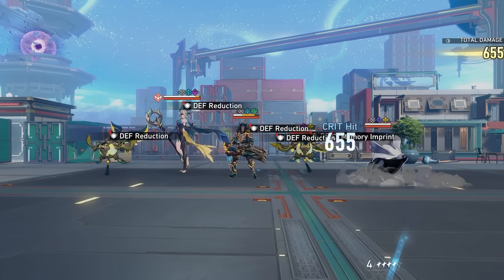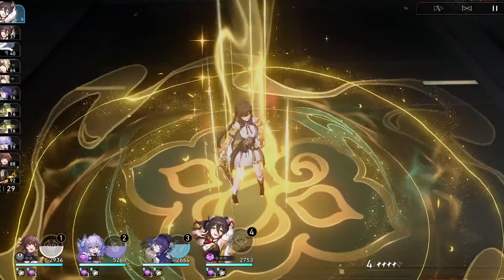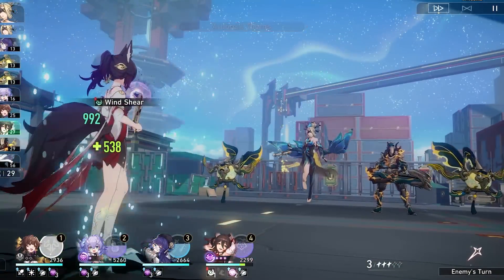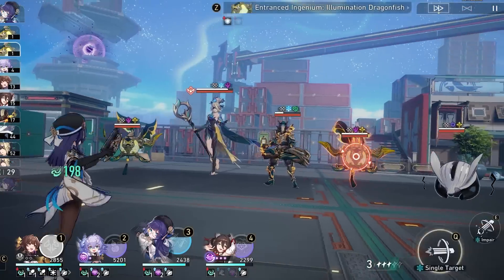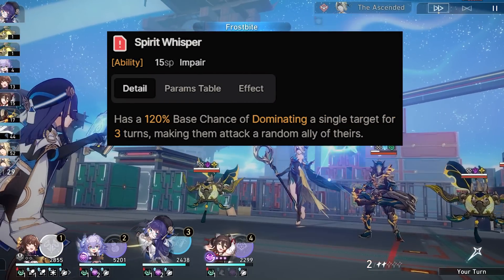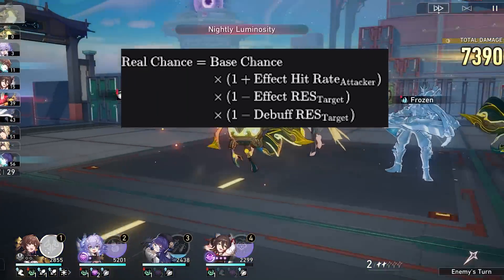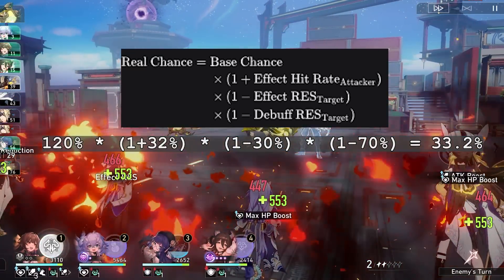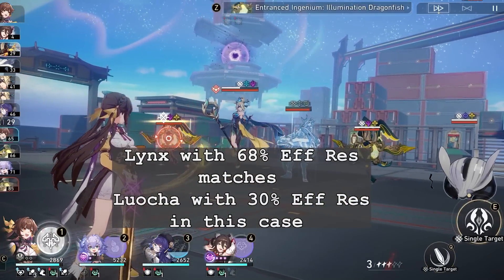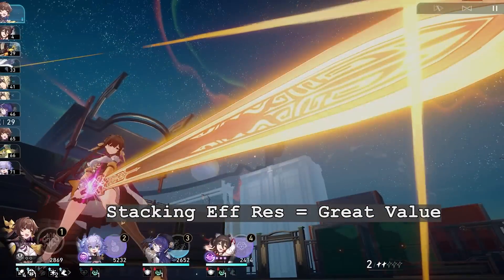Effect res will matter a lot when solo sustaining. The last thing you want is your healer or cleanser to get CC'd. The game is still fairly new, so you can expect enemies to get more and more annoying with their debuffs, making effect res indispensable on your sustains. At level 90, Kafka's Domination has a 120% base chance with 32% effect hit rate. For a Luocha with his final trace and 30% effect res, he still has a 33.2% chance to get dominated. Lynx with her CC resist trace will require 68% effect res to provide the same odds. If we're assuming non-CC debuffs, stacking effect res becomes a lot more significant.